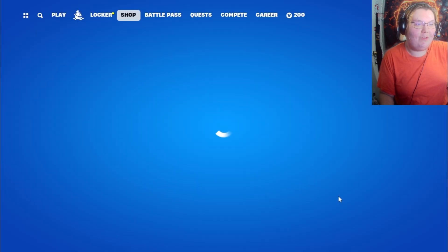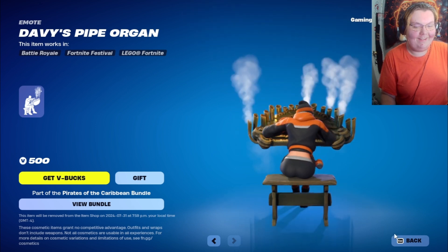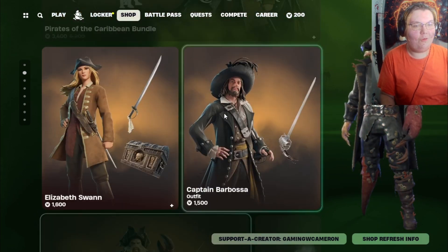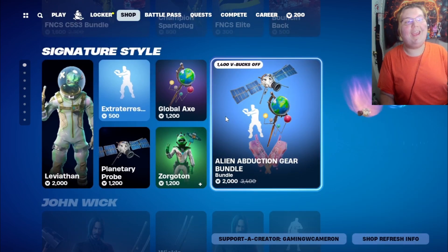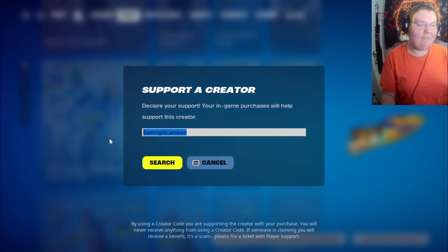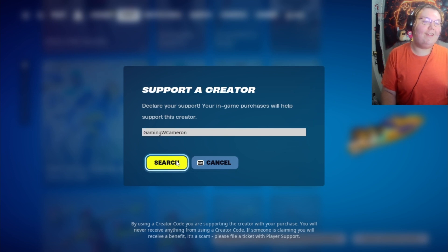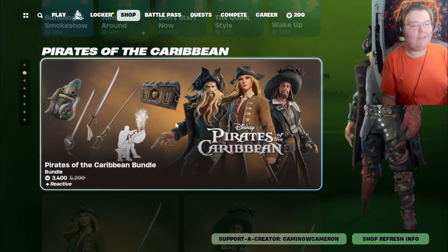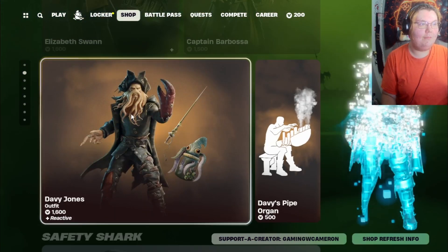This is one of the brand new items you can get in the Item Shop. Look at this — there's a bunch of cool, awesome skins from Pirates of the Caribbean. If you guys want to get anything in the Item Shop, make sure you guys use support-a-creator code GAMINGWCAMERA. Shout out to everyone that's using my code — that's awesome.